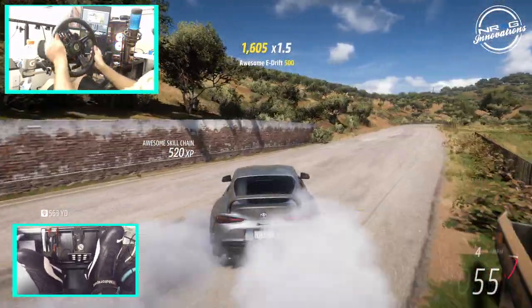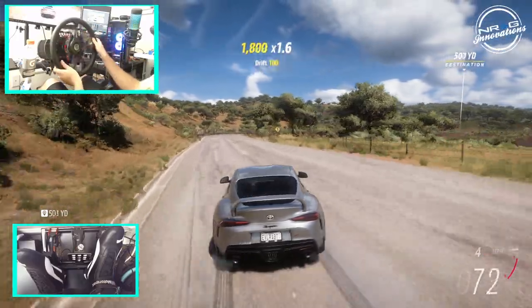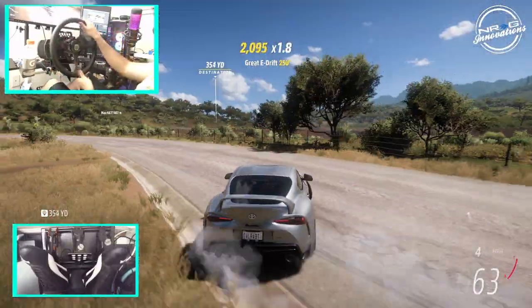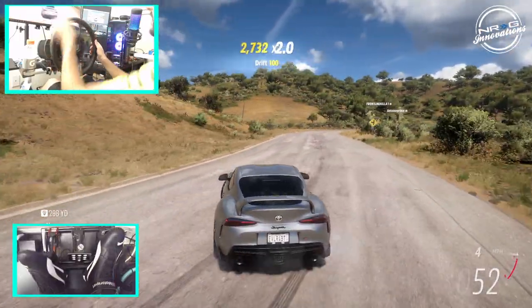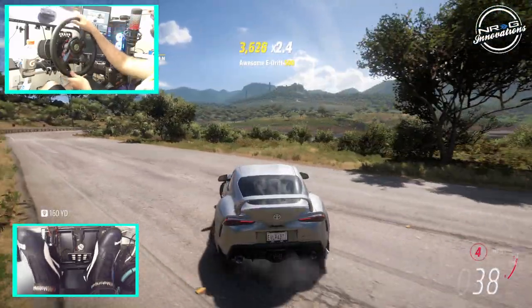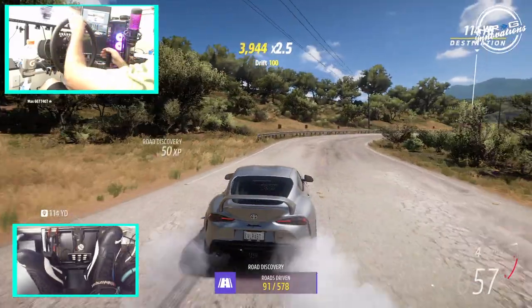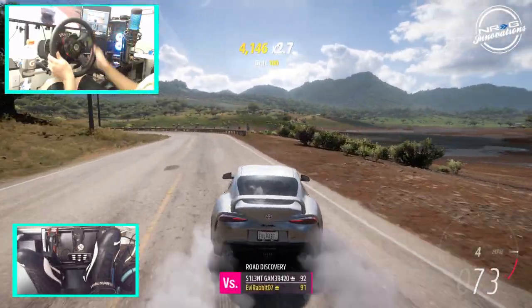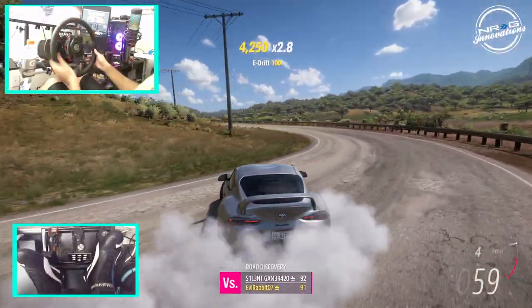So I think that'll do it here for this episode on Forza Horizon 5 — first official drifts in the A90 with drift suspension and drift tires, giving you guys my wheel settings and everything. Make sure you guys follow me on all social media, links in the description box below. We're going to do this last corner. As always, thanks for coming back and watching. I'm Evil Rabbit — see you guys on the track.